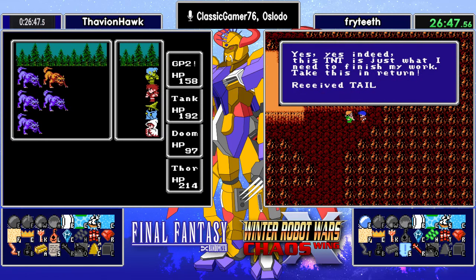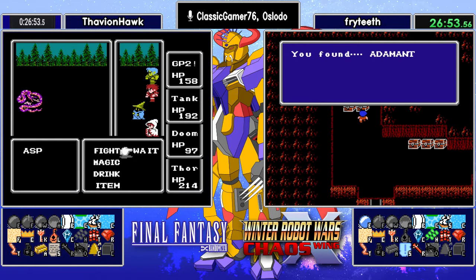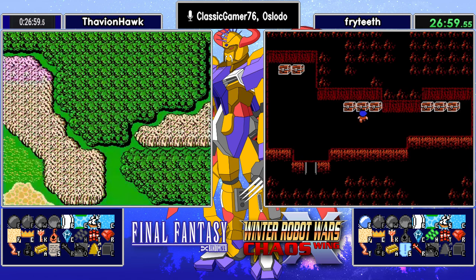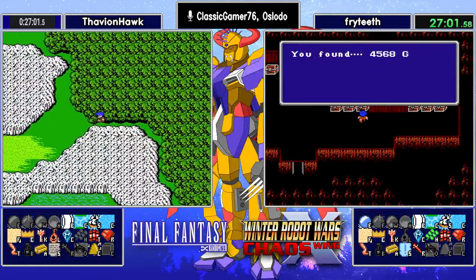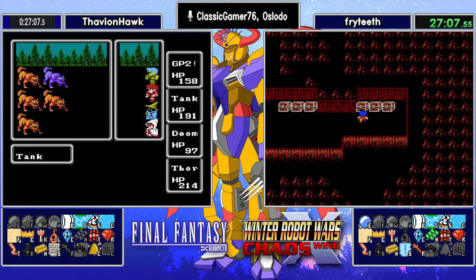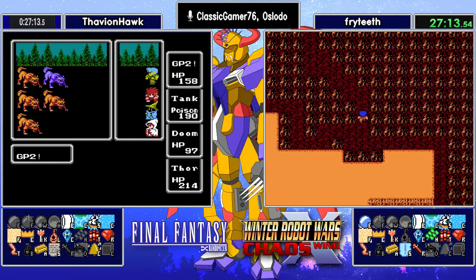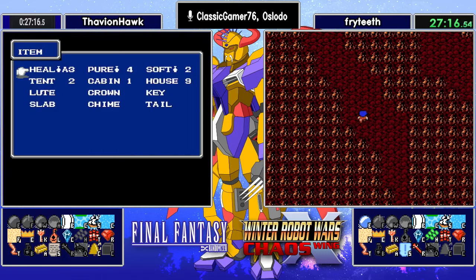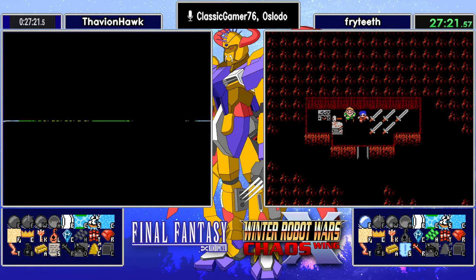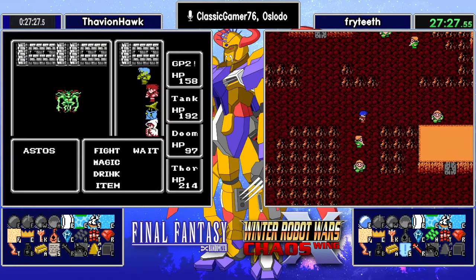Thavian almost looked like he was going to take the turn towards Marsh, but he did not — he's heading towards Northwest Castle. He can turn in both his Crown and check the boxes. We still haven't seen the Vorpal, and we haven't seen the X-Cal. We've seen the Ribbon, we also haven't seen the Roostick or the Power Bonk. What do we have here? It is the Ruse Stick. Thavian wants the Ruse Stick, so he's going to try to take down Astos.